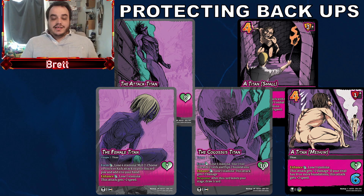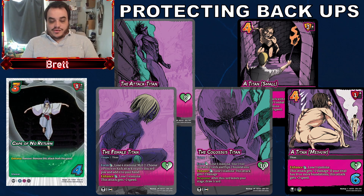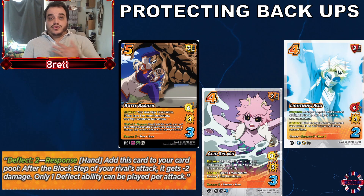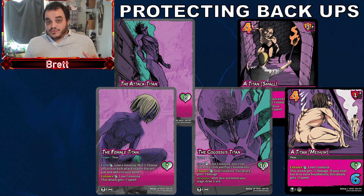This means that if you have your Attack Titan backup or your Colossal Titan backup, you cannot stop attacks that go for it through blocking. You can use abilities on your foundations and assets — such as Cape of No Return — to remove the attack, and you can use deflect to reduce the amount of damage, but you cannot block and defend your backups. As someone quite rightly pointed out, this creates a sort of imbalance in power.